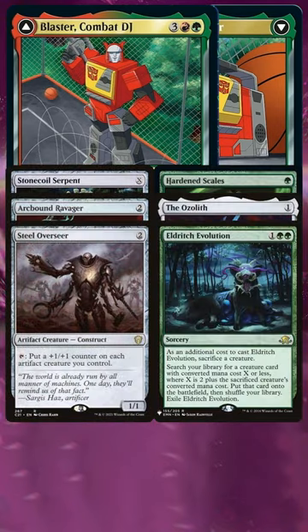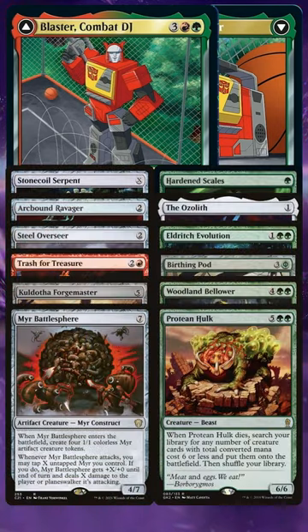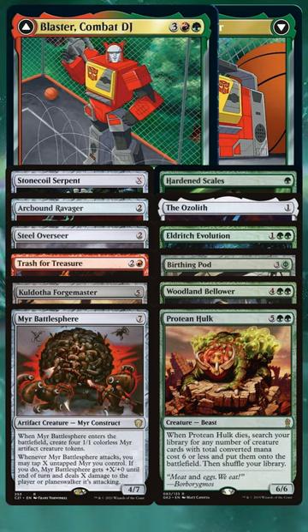Here are 12 cards you should consider when building a deck. We've got the Hardened Scales all-stars to make sure we can take advantage of +1/+1 counters as well as store them when needed, but at any point we can pivot into more unfair strategies by using Eldritch Evolution and big scary combo creatures.